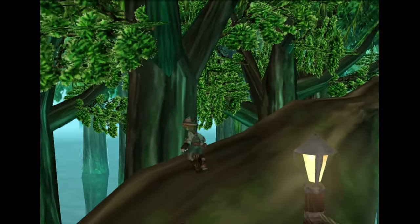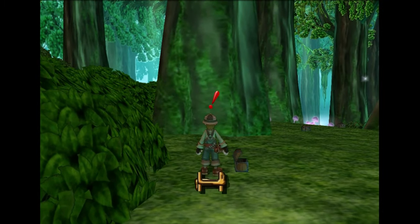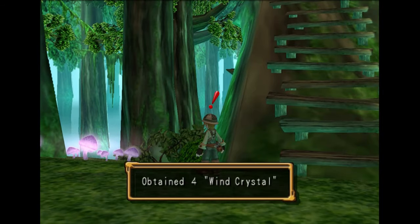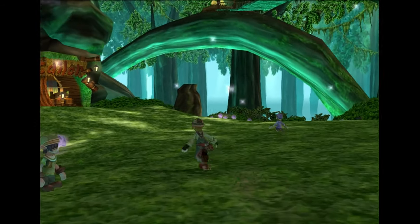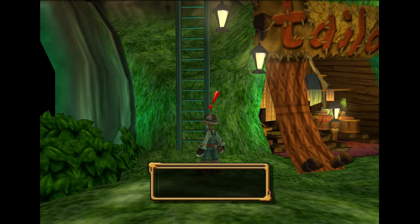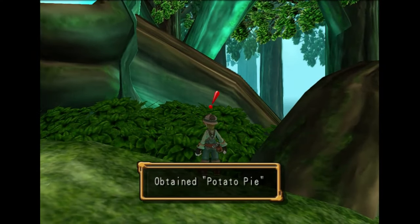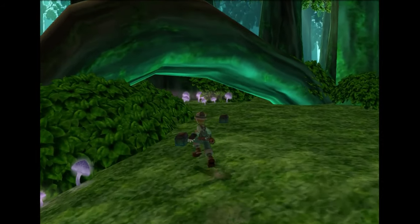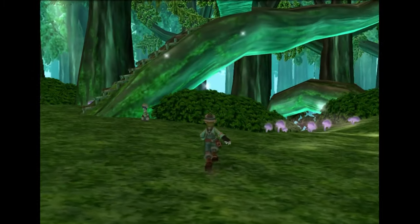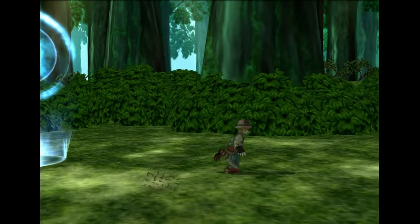Now we're going to grab every little bonus chest in here. Fruit of Eden, potato pie, wind crystal, fruit of Eden, garnet — straight out of Final Fantasy 9 — potato pie, witch parfait, fruit of Eden, fruit of Eden, witch parfait. And that is all of them.